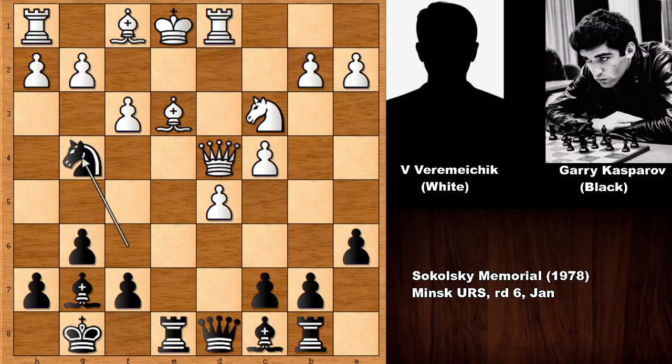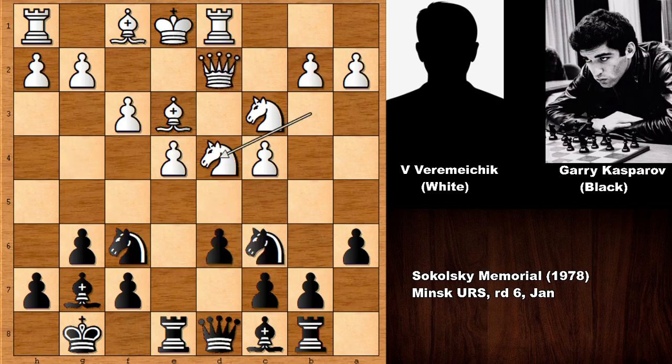After defending the queen, capturing the bishop — that is all over for white, losing a piece. So in this position we have d5, c takes on d5 — not capturing away from the center but capturing towards the center. Is this losing a pawn?